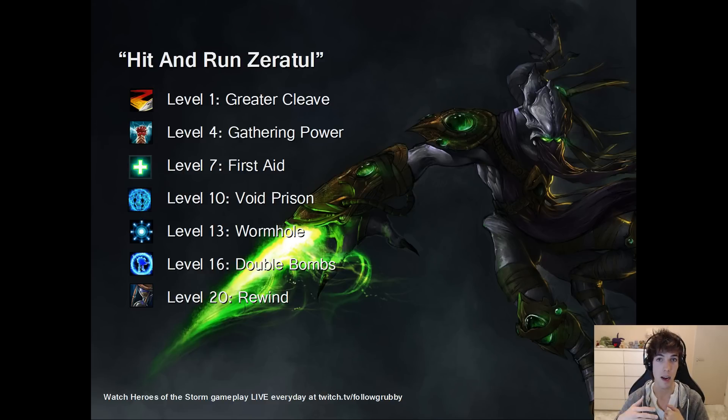Why dismount before using Wormhole? Because there's a four-second cooldown on dismounting and mounting up again. If you are mounted, blink toward someone, attack, then wormhole back, there's a one to two second cooldown before you can mount again. Meanwhile, the enemies you attacked are angry and going through the bushes trying to find and kill you. So it's ideal if you can mount up right away when you wormhole back.